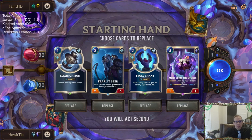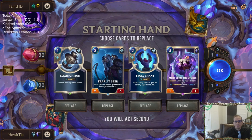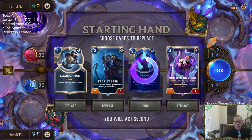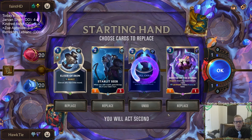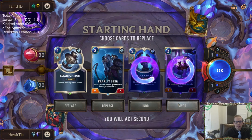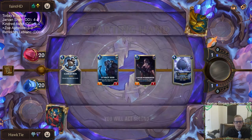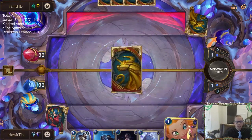Starlet Seer with Mentor of the Stones — that's a good start. No champions though, and champions are always important. Let's get rid of this card. I'm considering mulliganing the Mentor of the Stones too — so it's just Gnosis? Yeah, I mean I do want champions. There's a champion.